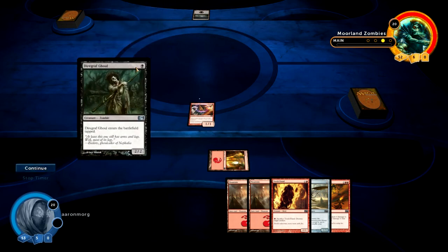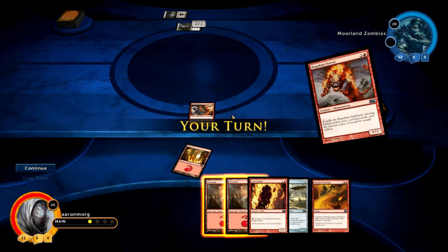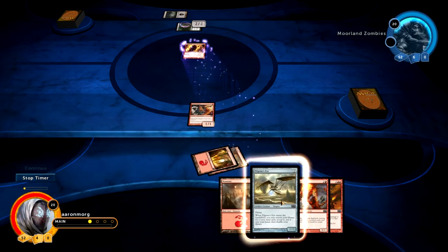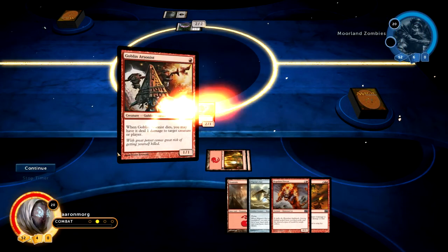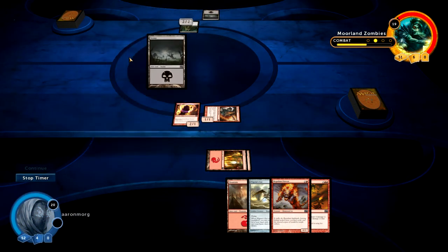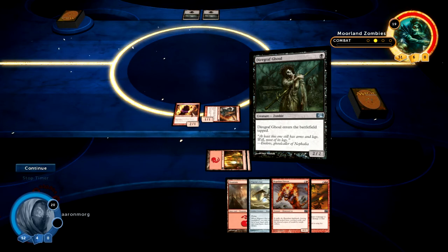He's playing a diagraph ghoul — he enters the battlefield tapped and he's a 2/2. A 2/2 for one mana is very good, but you pay by having him enter tapped, which is normally irrelevant because who plays creatures on the first turn anyway? So he just got a 2/2 for nothing. Let's play torch fiend, attack with our 1/1, and take the two damage — I want to kill him fast and I don't want to trade creatures just yet.